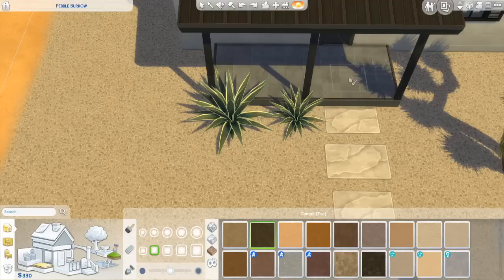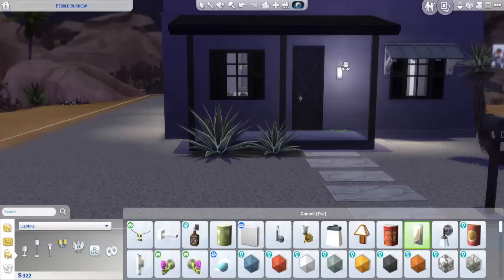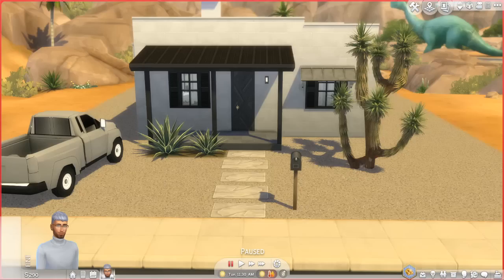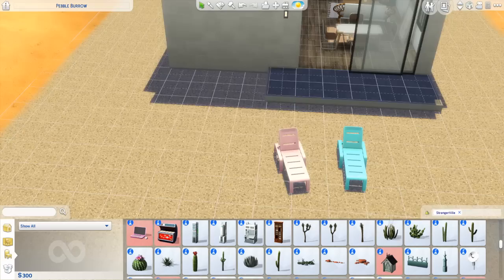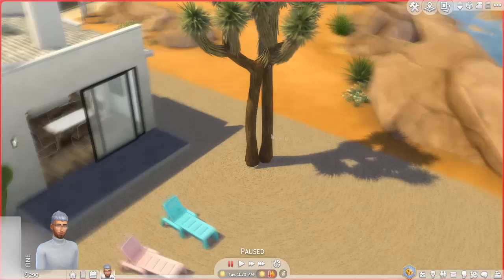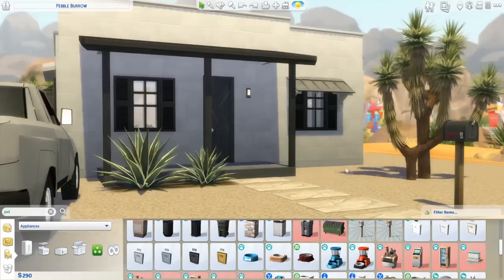Now we're moving on to the exterior, and I gotta say I love how simple the landscaping on this was. I'm not even going to pretend like I tried to fill it in, because that's just the vibe of this place — effortless landscaping for somebody who is buying a house on a budget. The plants really help with that. I love that Joshua tree in front; I feel like it gives this house a lot of personality. I'm pretty sure 100% of the plants I used in this build are from Strangerville. I also love that the only thing we have in the backyard are these lounge chairs in pastel colors that remind me of mid-century architecture.